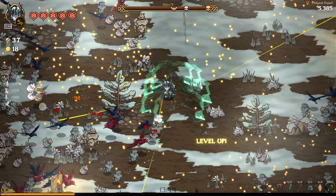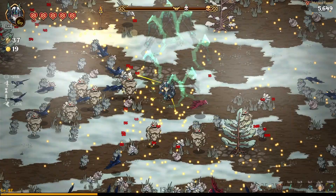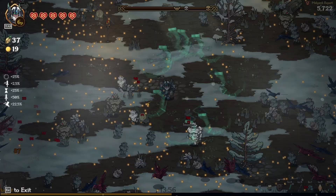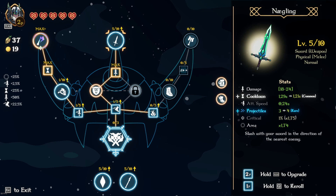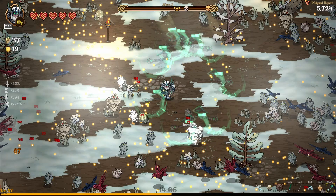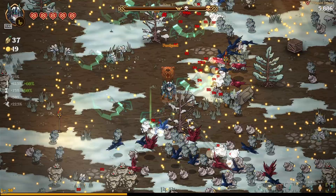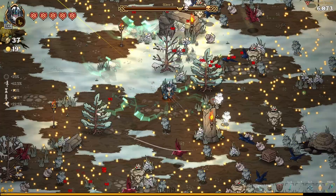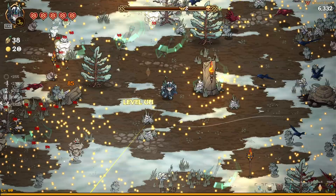We're not going to worry about area because we can ascend negling, otherwise we are going to ascend the axes for the second time. If we don't ascend negling then you do want a little bit of area because as you can see we aren't even hitting anything. So we can look for area if you get some — it's okay especially in the beginning — but again you do want to focus on damage, cooldown, and projectiles if possible. Use a reroll or two if you want, otherwise just keep hitting that space bar hoping you get decent upgrades.